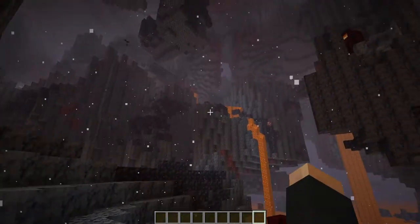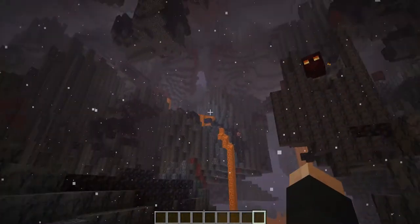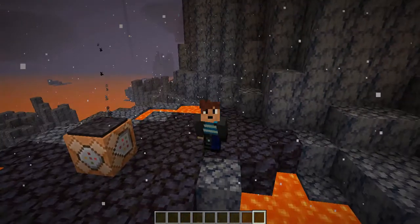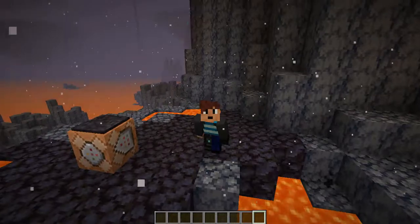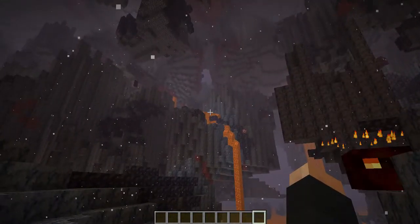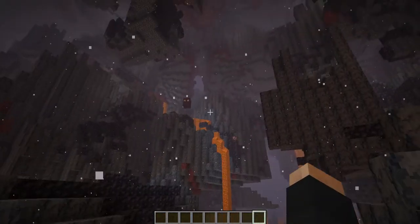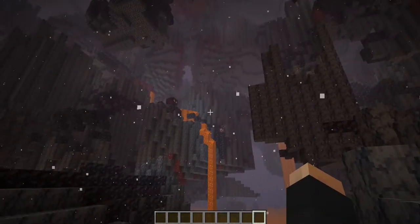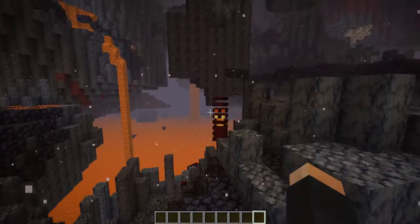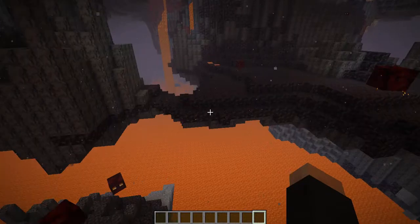I really hope this gets added into some sort of overhaul of the nether fortress. Before we get into the theories and uses for the new blocks, let's take a look at the other changes and additions. First of all, a brand new biome which is frankly quite terrifying — it's known as the basalt delta. There's a ton of basalt and this is also where you find blackstone.